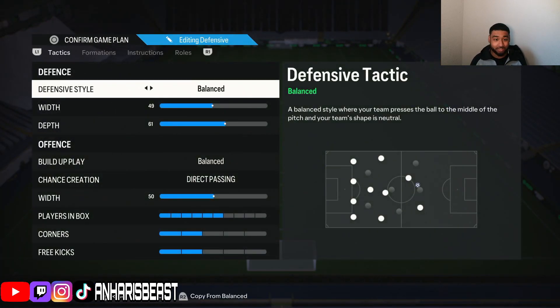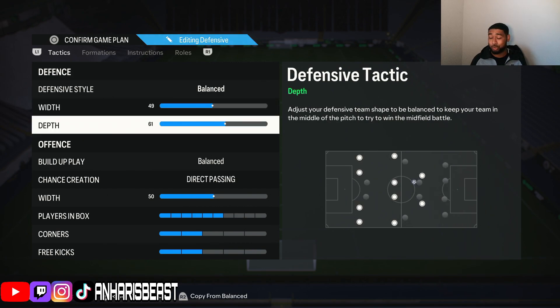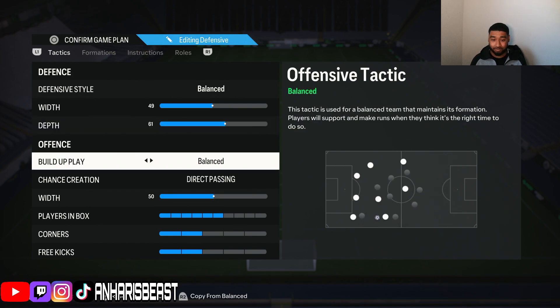For custom tactics I use 4-4-2, the second variation - probably the best formation in the whole game. I use balanced; you don't use anything else except balanced. 49, 49, 50 - whatever you want, same thing, but I use 49 and it works for me. Everybody says use 71 depth, I've tried 71 - the defenders always do off-side traps by themselves which I don't like. 61 is best of both worlds.